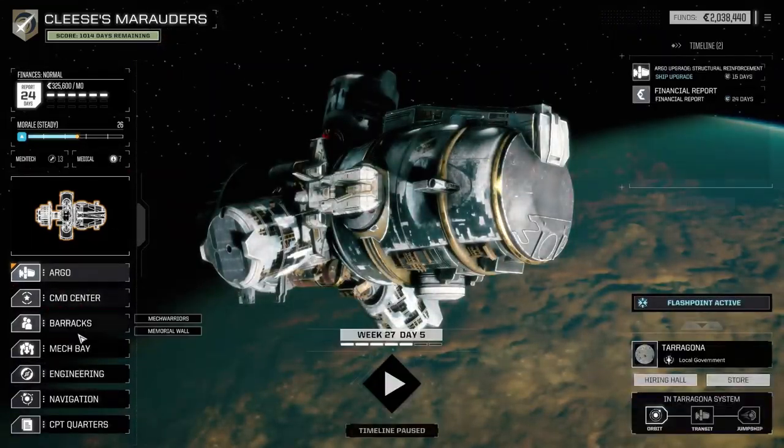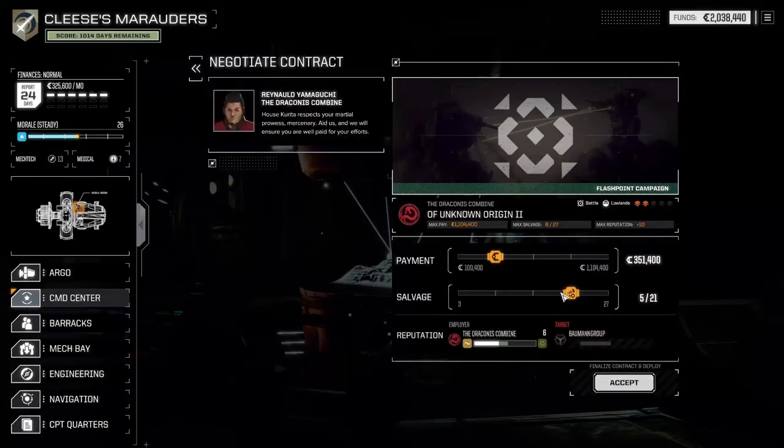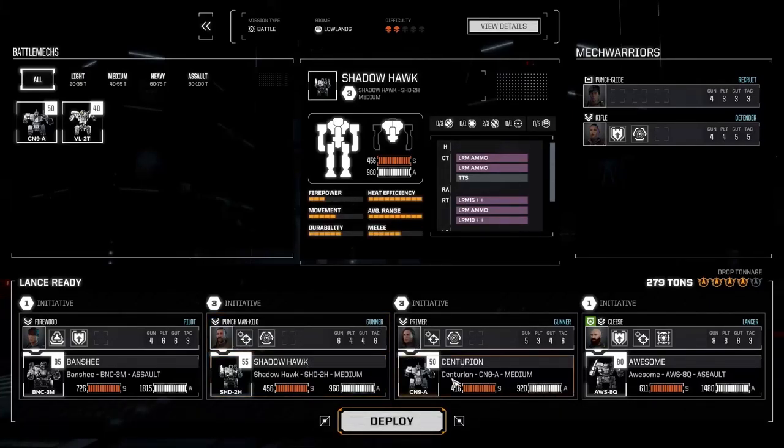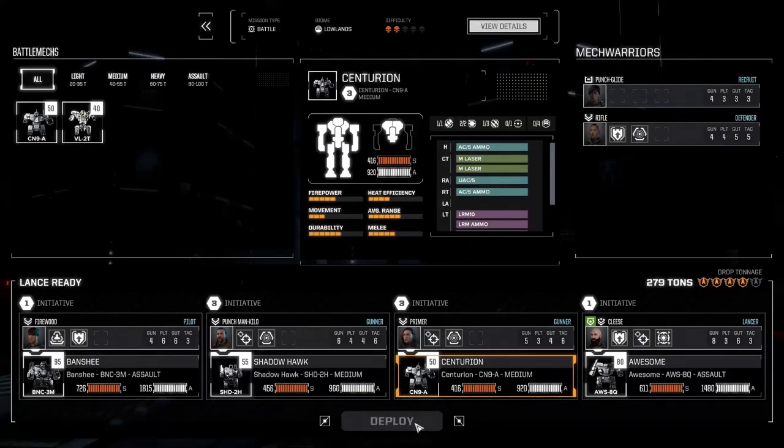We're going to go on to the next mission. Going to Contracts and continue. Straight up battle — let's do some salvage, salvage is always good. I've got the Awesome and the Banshee. One Centurion's going since we want long range. We want the Awesome in there because I like the tactical — you get the most tactical. What's the Centurion got compared to this one? One AC-10 and one LRM. I'm going to stick with what I have. Maybe get rid of the Vulcan as well.